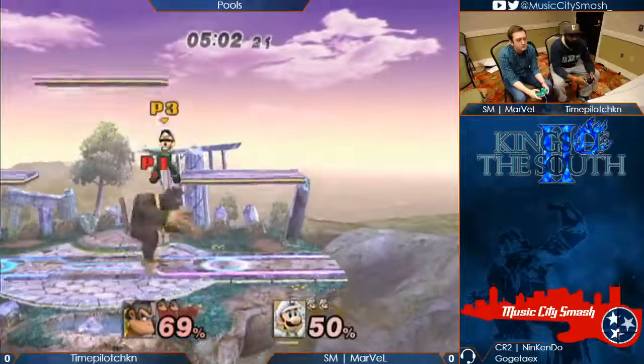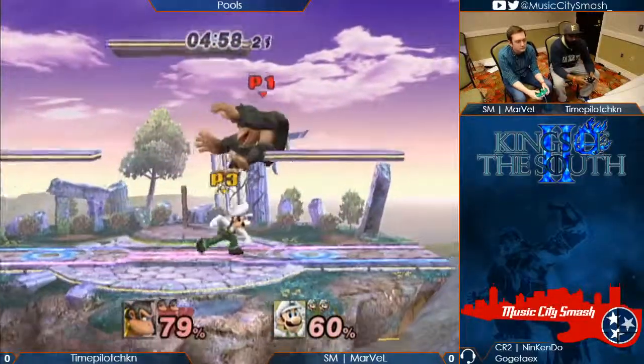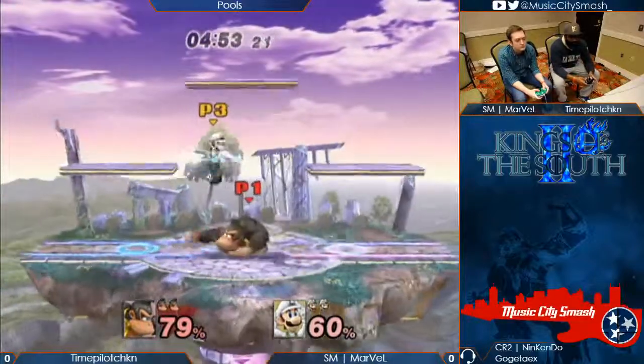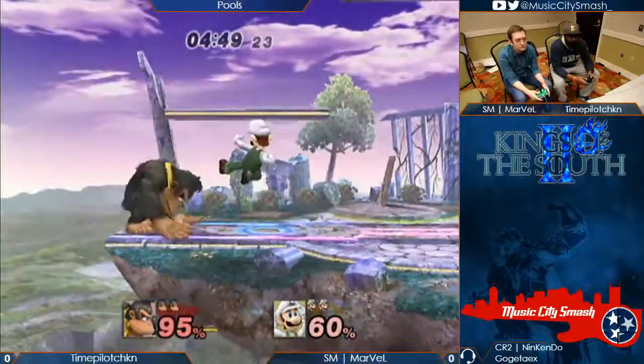It's almost like the up air combo — instead of three up airs, you get three nairs. How safe is that on the shield? Not safe at all — you want to fade back. Luigi's player just didn't turn around and punish him for it.